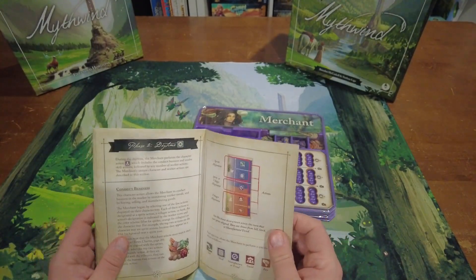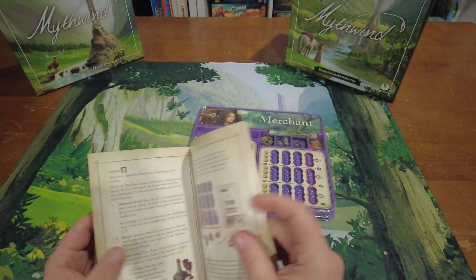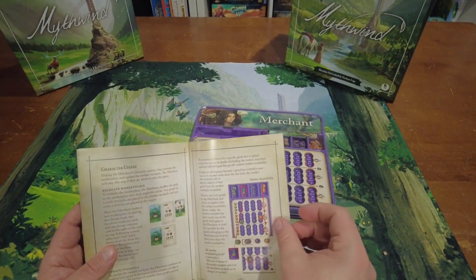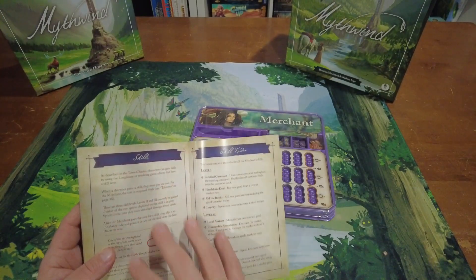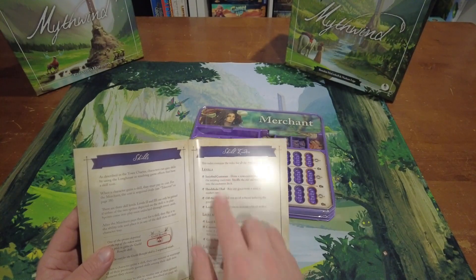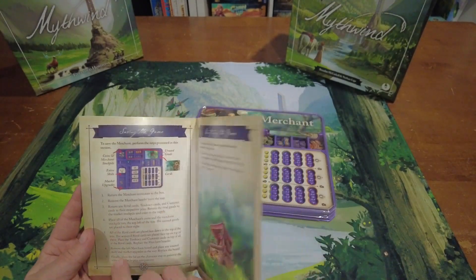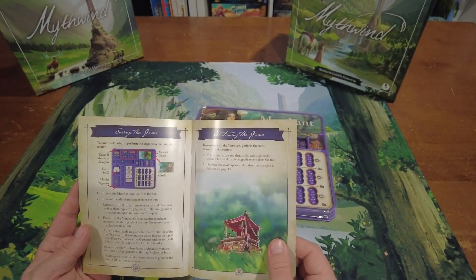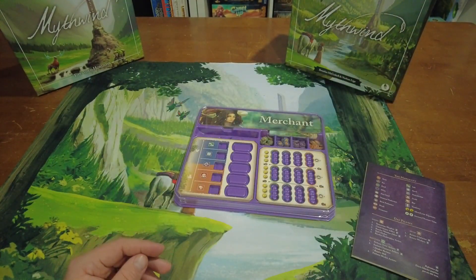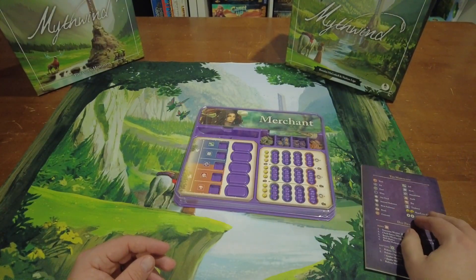There's a lot going on, so just make sure you're following along with the book the first couple of times you play. As you get to the back of the book, you'll have information on how to end a season, all the skills you can purchase and what they exactly mean, and how you save the game so you can come back and play the merchant later. On the back there's also a handy little cheat sheet you can set beside your board so whenever you need to know what an icon means, you can just take a quick peek.